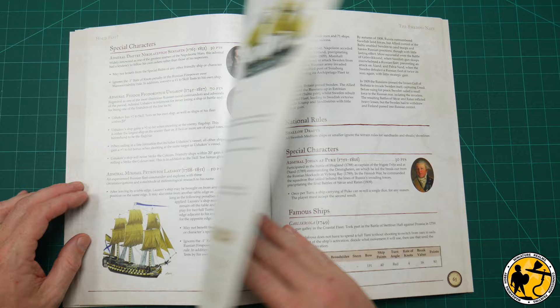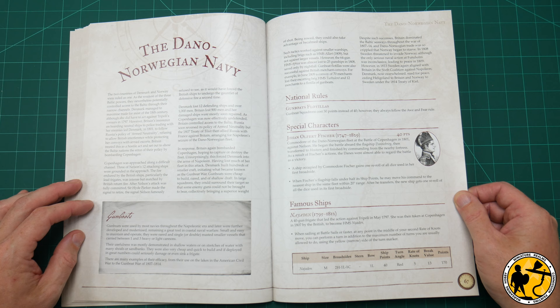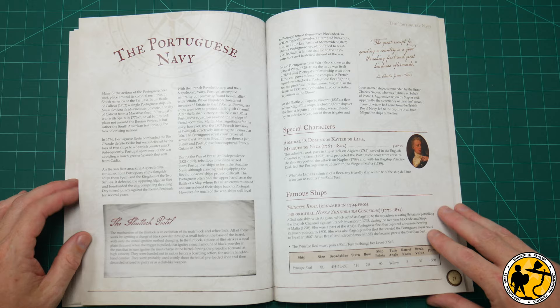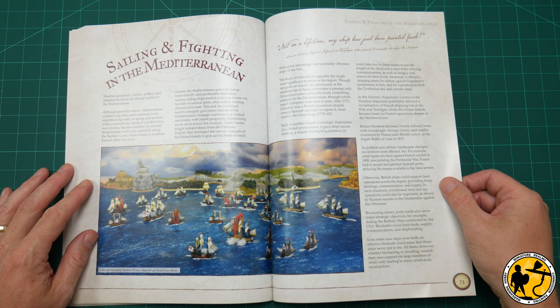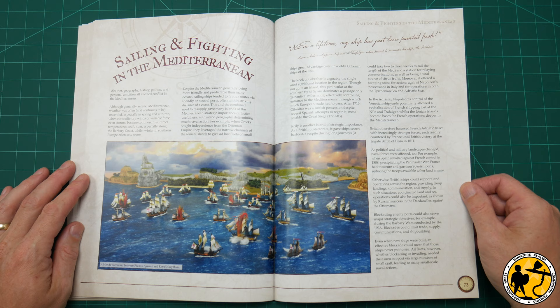Then there are other navies — national rules for the Russian Navy with famous ships and captains, the same for the Swedish Navy. Then Norwegian, Dutch, and Portuguese — some get a lot less than others, just one ship in some cases — but it's something. It's really kind of expanded the game and filled it out beyond the original core rules, for players who don't always want to be playing British or French.